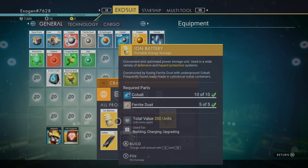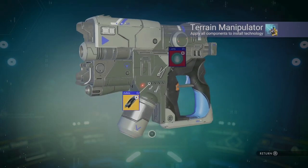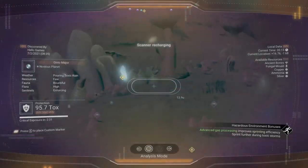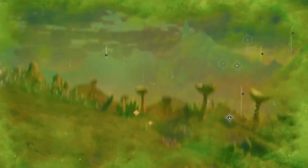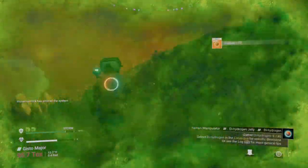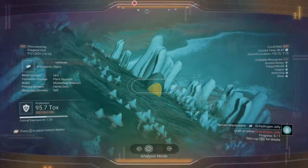Let's make the carbon nanotubes. I'm going to go through all my carbon — that's 100 right there for two. I didn't have any dihydrogen, so I'm just going to have to scout around for that. I'm also going to collect these storm crystals while I'm at it, because I'm going to need that to repair the ship. And sodium is also very important. More storm crystals — this one's really close. Finally we get some dihydrogen crystals — I need that for the jelly.